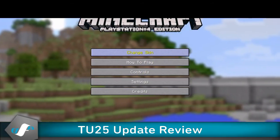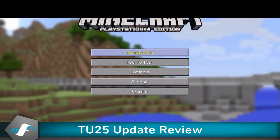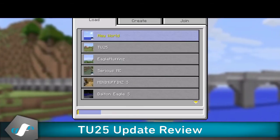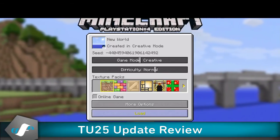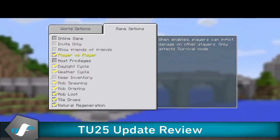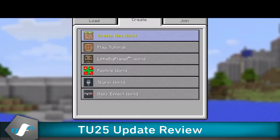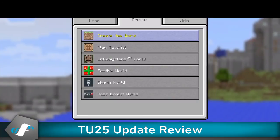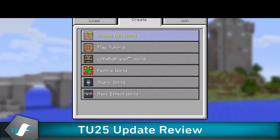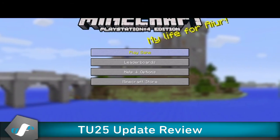I think that's gonna be it for this — it's a pretty crazy update. I heard rumors that there are commands in the game now. I know you can go to World Options and reset the Nether, turn off the daylight cycle, and all that. But apparently there are commands too — once I figure out how to do them, that's when the recipe video is going out, covering recipes and commands for the new blocks.